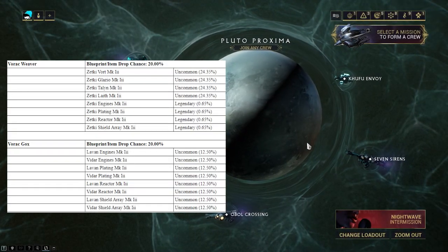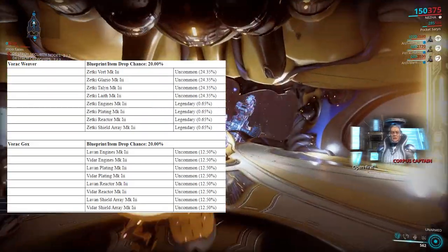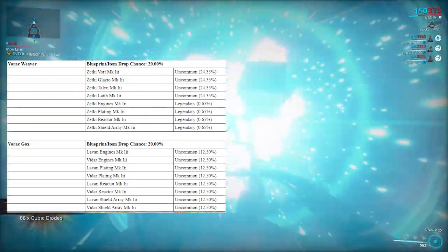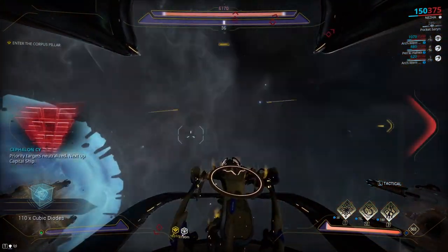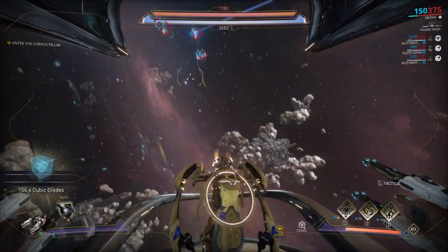If you're looking to farm all the new Corpus Railjack weapons, head to Seven Sirens on Pluto. There's an abundance of Warray Weavers here which drop all the good stuff. Complete the preliminary objectives and then stay in your Railjack killing all fighters you see. Don't initiate the exterminate phase of the mission until you're ready to leave.